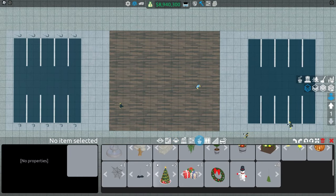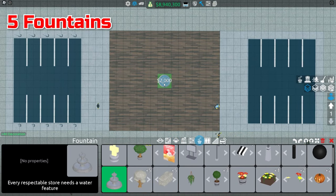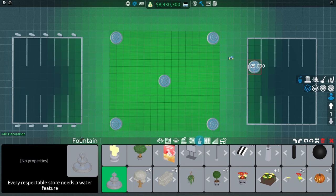Moving on into decoration, we're going to build one fountain in the middle right here, and then one fountain in each corner, so the store will have great decoration.